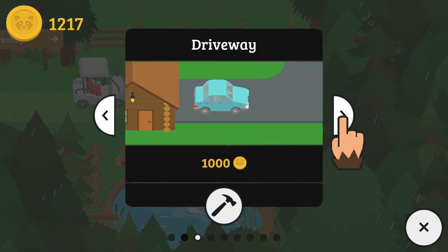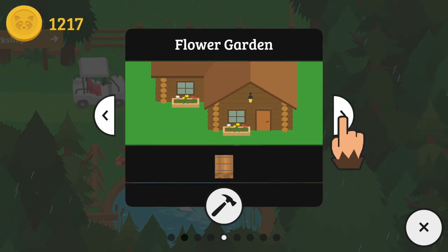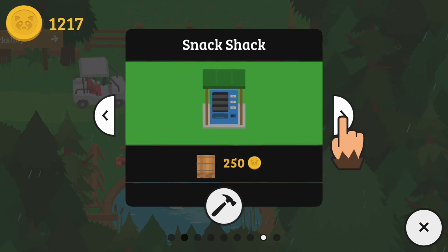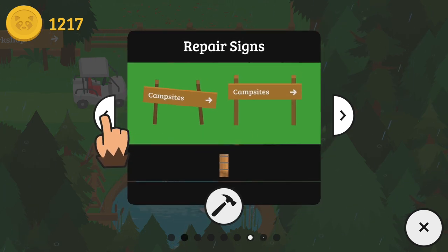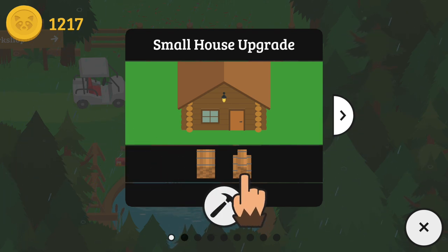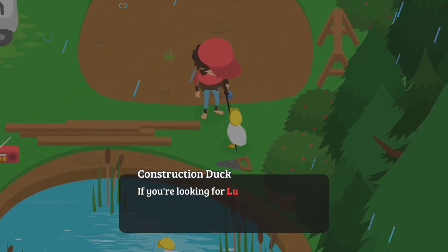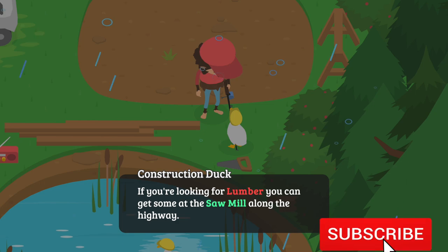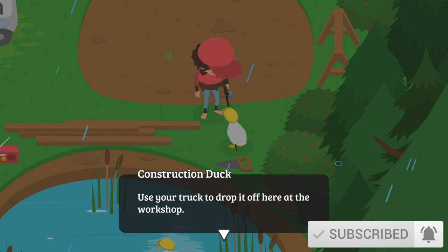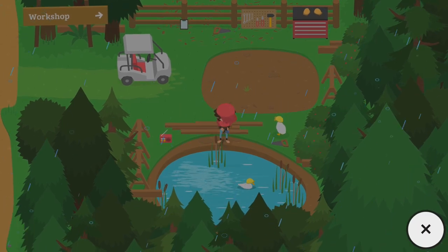Large house, upgrades, driveway, carport, flower garden, bear shelter, repair signs — this is so freaking awesome, this wasn't a thing before! We do need to bring this guy some wood though. If you're looking for lumber you can get some at the sawmill along the highway — use your truck to drop it off here at the workshop.